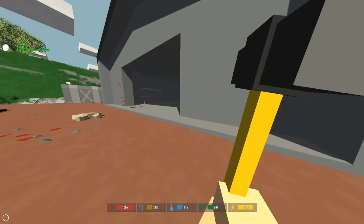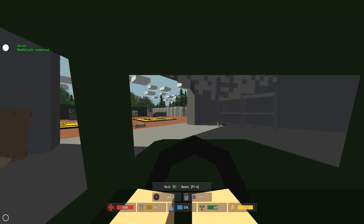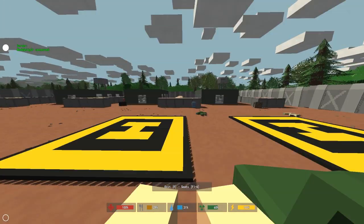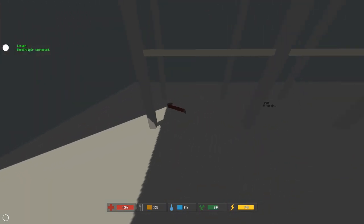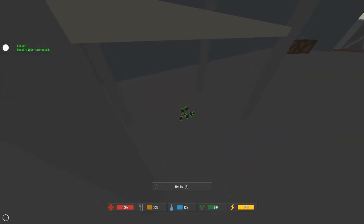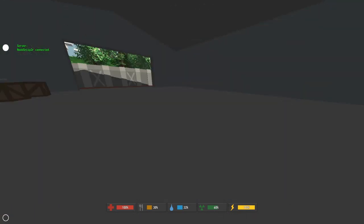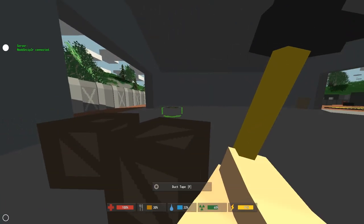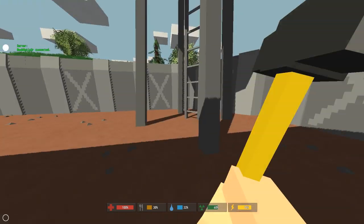There are no more zombies in the nearby vicinity. Whoa — a Humvee! I didn't expect that. And it has fuel — sweet. You can repair vehicles with blowtorches, by the way. I came here hoping to find a handsaw, since you can sometimes find them under the little barricades here. I'm just going to check all around.